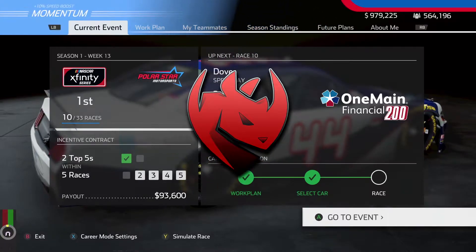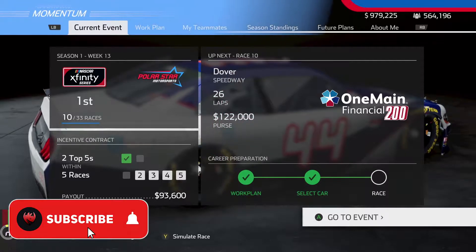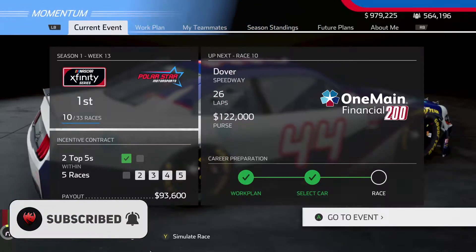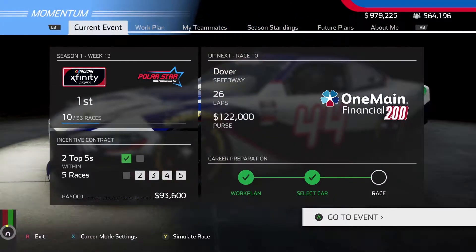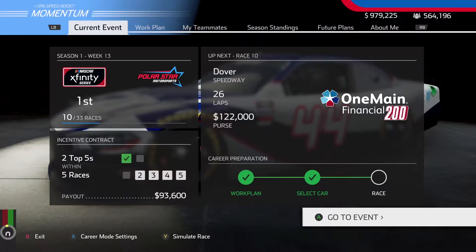Hey, what's going on everybody, Red Rhino here bringing you another video. Today we're back on NASCAR Heat 5 to continue with our career mode. Today we're doing an Xfinity race at Dover. We're finally out of that three-in-a-row Talladega race thing — we ended up going there in real life, we did it for the Xfinity series and we did it for the Cup series all in the same week. Too much Talladega if you ask me.